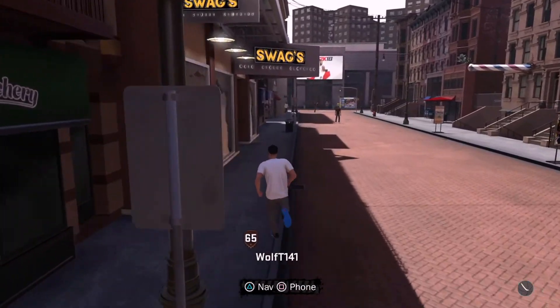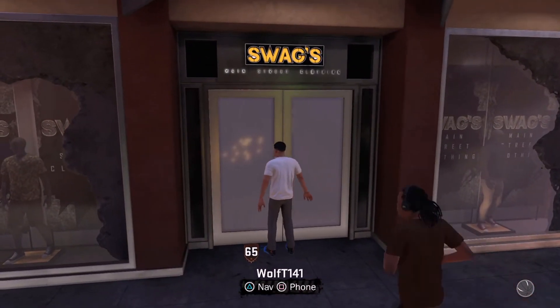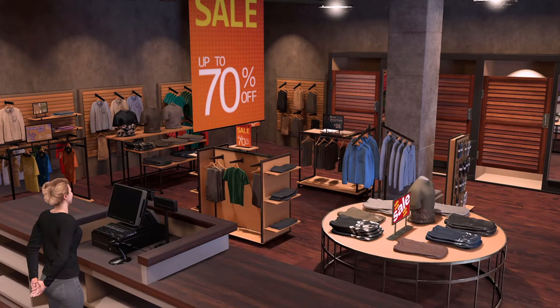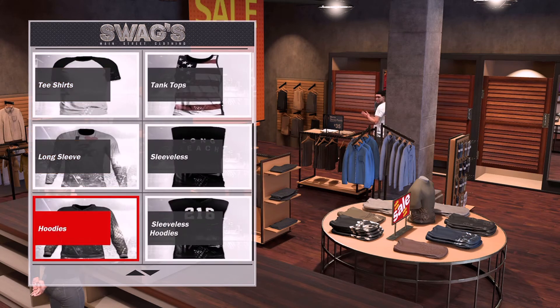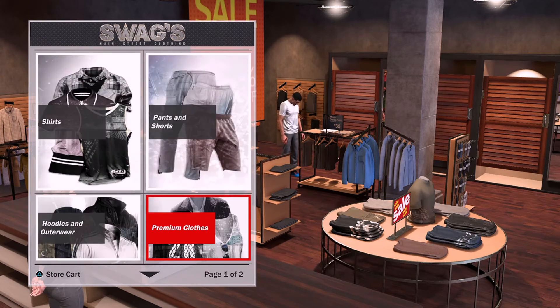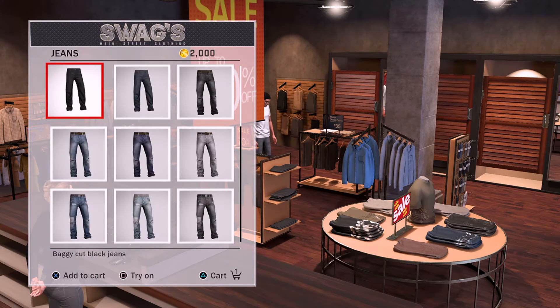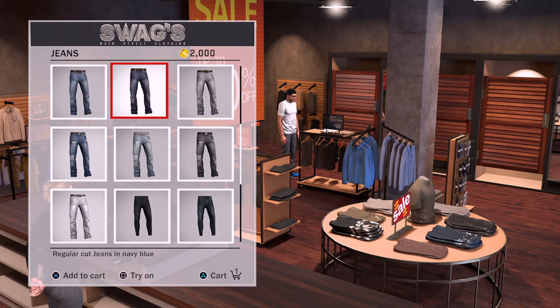Swags Main Street Clothing is where you get all the official clothes that 2K has. Any other designs will be from the T-shirt kiosk, which are community designs — that's like all the Versace and Gucci stuff. Press X to enter. I'll go to Premium Clothing, then Hoodies — Jordan Hoodies. I'll choose this white one, which is 2500 VC. I'll press X and also choose some pants. I'll get these jeans right here, which are 2000 VC — press Add to Cart.